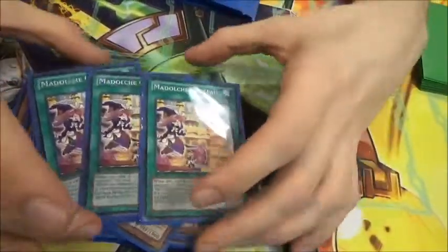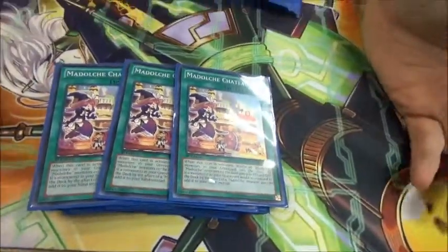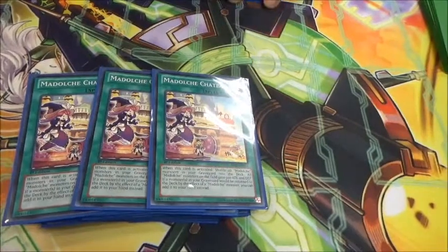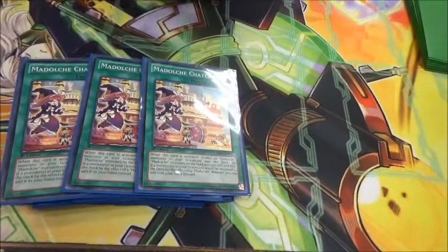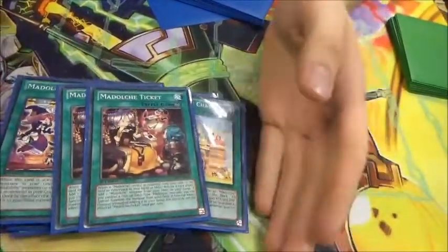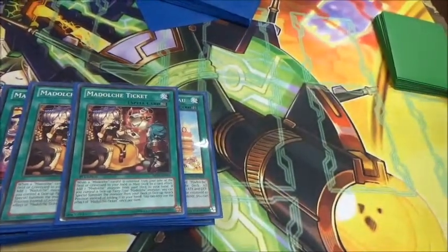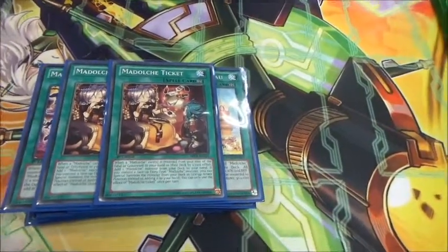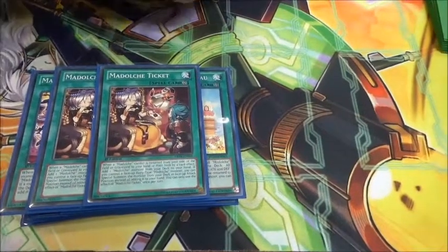Chateau, which I need to reduce to two, because it's your field spell that allows you to put your monsters back into hand instead of shuffling. And it's an attack boost anyway. Two Ticket, which I need to get to three by replacing Chateau, because it's the main combo card in the deck. It's a free special summon if you have Sistar on field, because it searches any monster card.